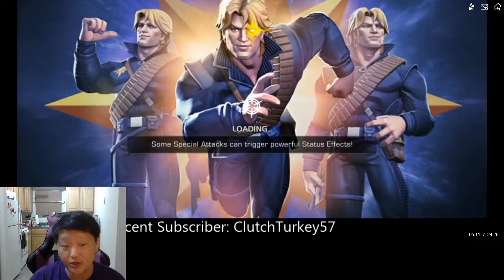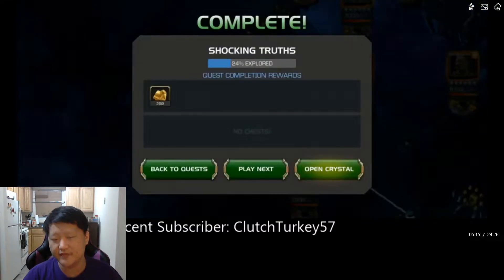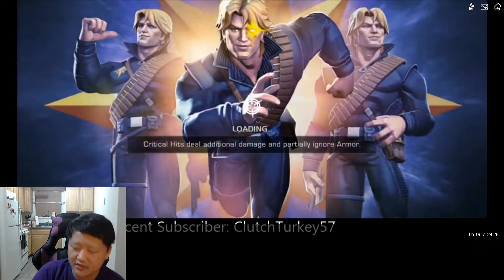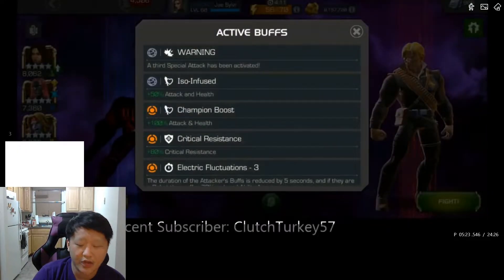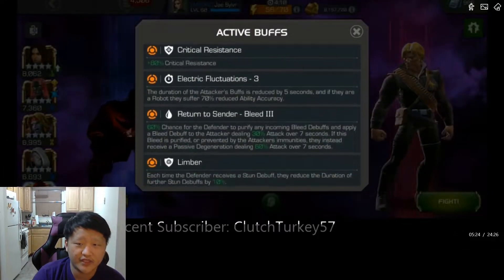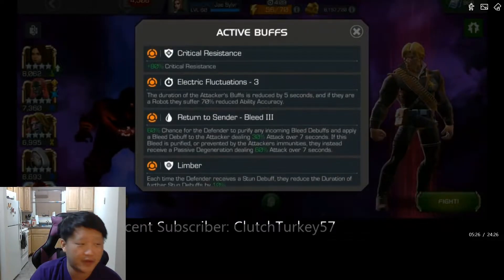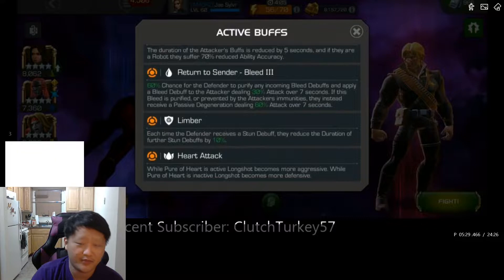The fourth boss surprisingly is Longshot. He has quite a few nodes so this one's a bit of a doozy. He has Crit Resistance and Electric Fluctuations — Electric Fluctuations essentially means robots have reduced ability accuracy and reduced buff duration. For the most part, avoid bringing robots because you won't be able to get a proper parry off most of the time, though you can still bring one if you absolutely desire.